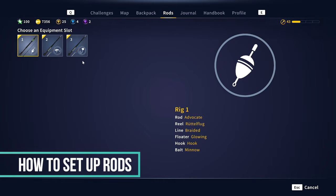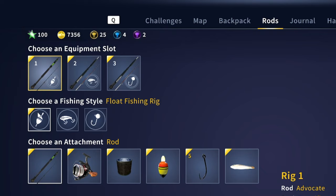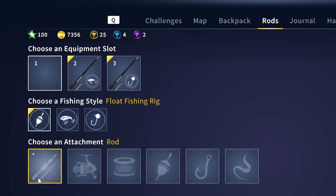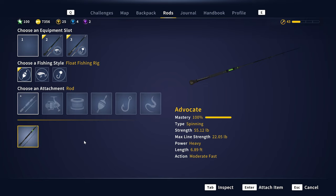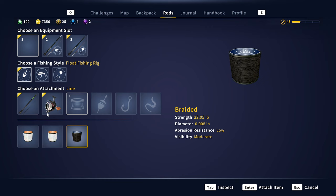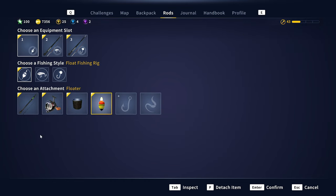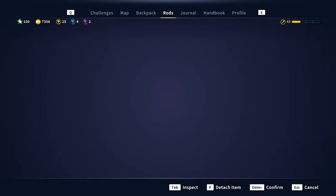When you start out, you will have three slots for three different rods, but as you level up in the game, you can have as many as six different openings for rods. If you want to clear a rod, just click one of the different rod types and the rod will vanish. I'm going to show you a float fishing setup. Click your rod, select the reel that matches the rod — this rod has a max strength of 22.05 pounds, and so does the line. Use the size 5 hook and then minnows. That is actually the setup I was using when I got my diamond largemouth bass and my diamond catfish. When you're done, just press Escape and it is time to fish.